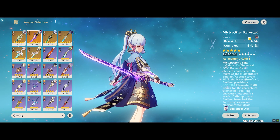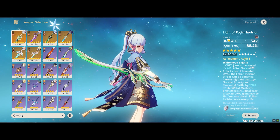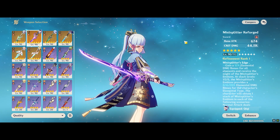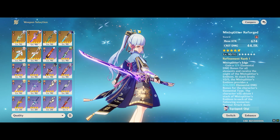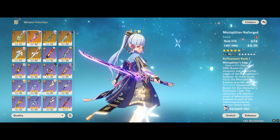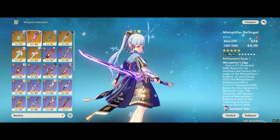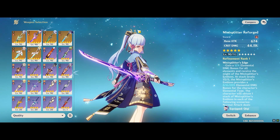We also want to test on Ayato, who scales a little bit more with HP versus Ayaka or Keqing, to see how the new weapon performs versus Mistsplitter or even Primordial Jade Cutter, which has HP in its sub-stats. Do consider liking and subscribing if you appreciate straight-to-the-point yet timely content. Today is just the first day — barely 5 hours into the game's 3.4 release. Thank you so much for watching, and see you in the next video.